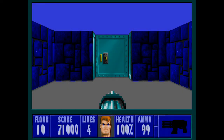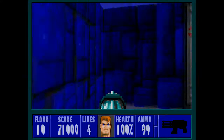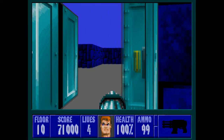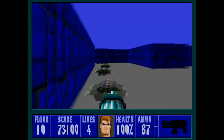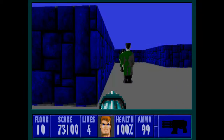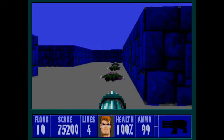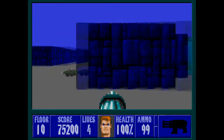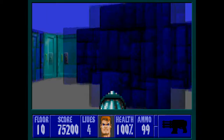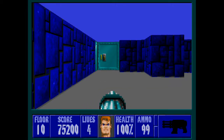Welcome back to Wolfenstein 3D for the secret level of Episode 2. At the start we grab some ammo, because in this first room there are all mutants, and I did that about as well as can be done — almost no ammo wasted and didn't take a single shot. This next room here is completely empty besides a single door.